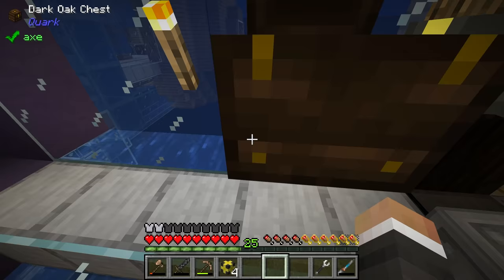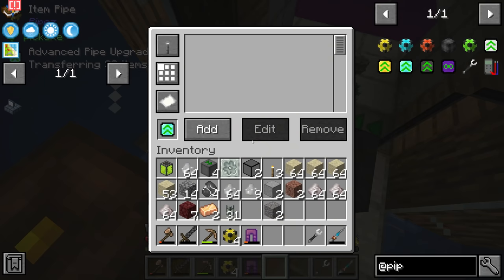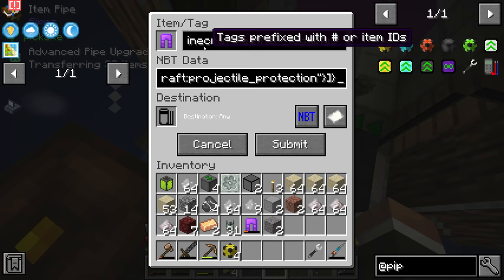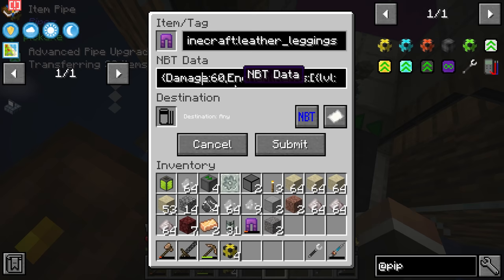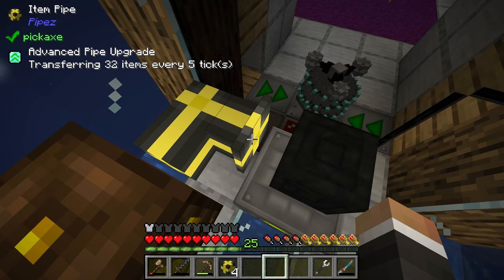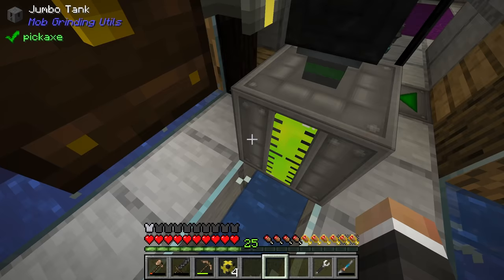Let's say we put a chest here and do an item pipe — shift right-click, then install the advanced filter. In here we can toggle the filter mode whitelist or blacklist, and add items. If we add leather pants and just click submit, this pipe would only pull out leather pants that exactly match those specific pants — with projectile protection two and a durability of 15 out of 75 — which is not what we want. We want to pull out all leather pants.